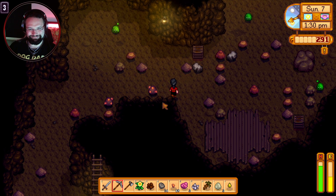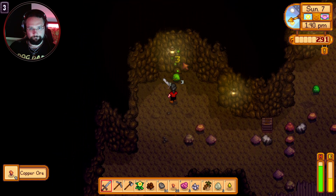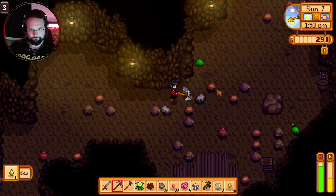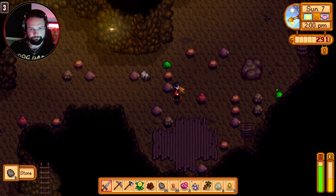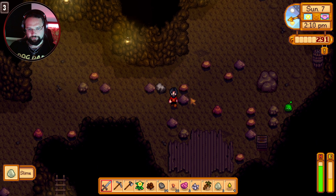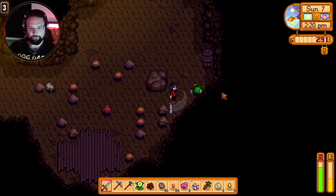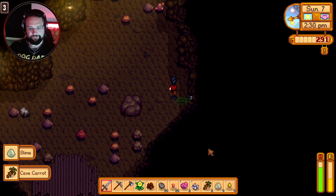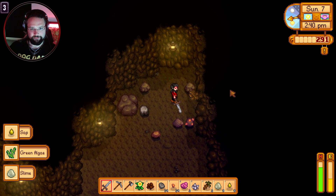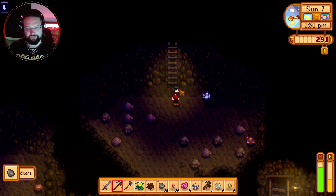I assume we'll get better sword skills and better swords further down the line, so hopefully we'll do more damage eventually. Another copper node — and another cave carrot. Those seem pretty decent to hold onto. The green algae gave us pretty much nothing by comparison. I can't find coal yet — I assume you find it further down, so let's just keep going. The energy is going to be the problem more than the time at this rate.